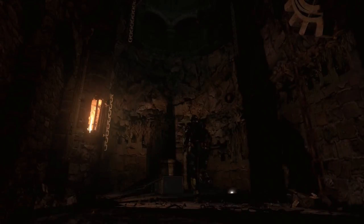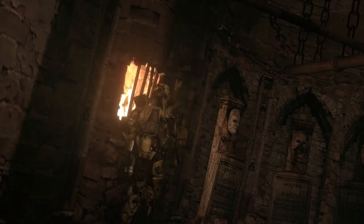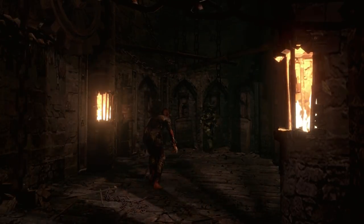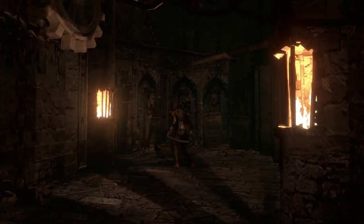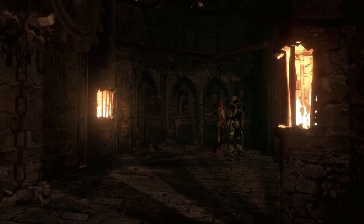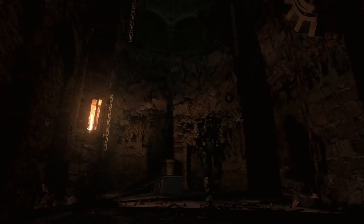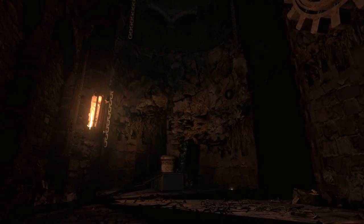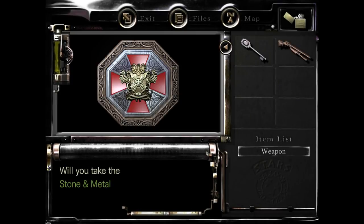Before you approach the coffin, make sure you've got the grenade equipped. You want this guy to grab you — try to face him because if he grabs you in the back you won't use the grenade. He might get a slash off on you first, so just wait for him to grab you. Grenade in the mouth, then run away to the corner of the room — if you're close to him when it blows up it will hurt you. And there we go, he's done for. When he's dead, grab the stone and metal object out of the coffin, press the switch to release the lock on the door.